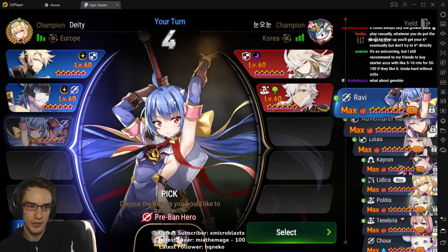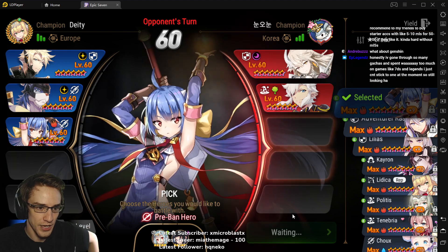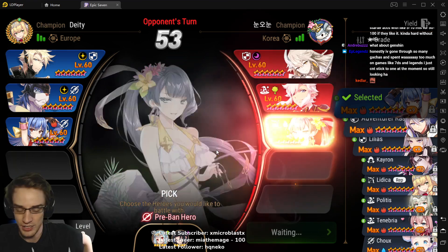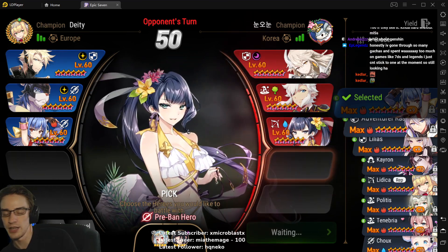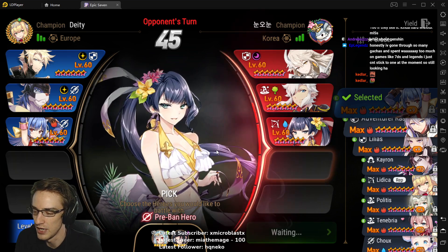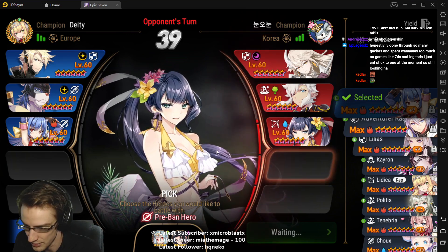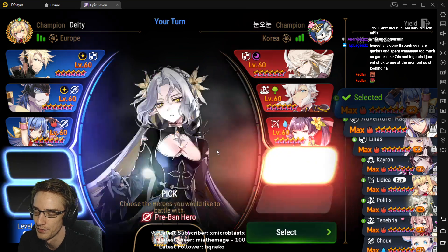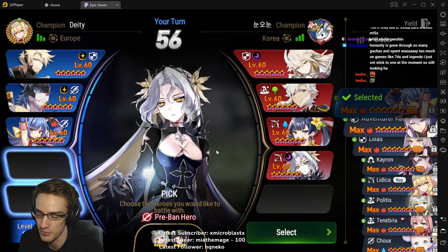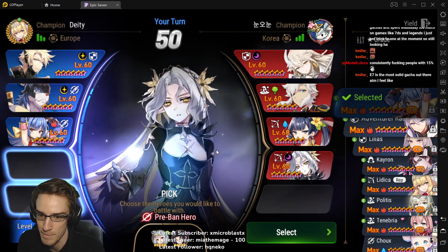I still recommend to my friends to buy starter accounts. Honestly, I've gone through so many gachas and spent way too much money on games like 7 Deadly Sins and Legends - I just can't stick to one at the moment. Still looking. It just feels bad whenever a game you spend on dies. The nice thing with Epic 7 is it has longevity. It's been consistently solid since its release. They really haven't deviated from their main way of doing everything - they've just made things better technically. There's still some things I hate, like the prices in mobile games.